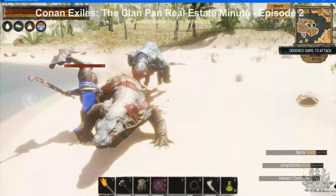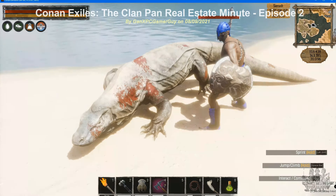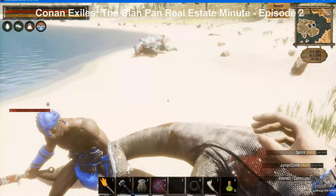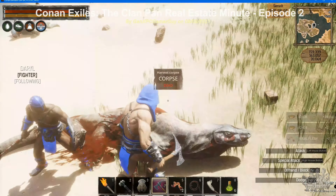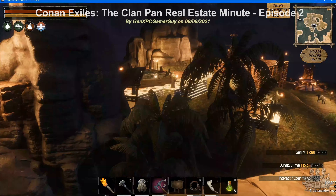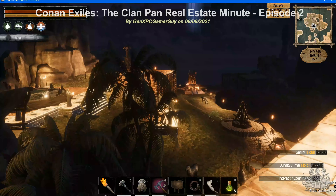Unlike base one, this location is not ravaged by random sandstorms, however it does seem to rain a lot. The only notable disadvantage of building a base at this location is that there isn't a relatively close obelisk for when you want to fast travel back to this location. As a little clan trivia, it was the first location that the clan installed a map room to take advantage of the obelisks in the game.